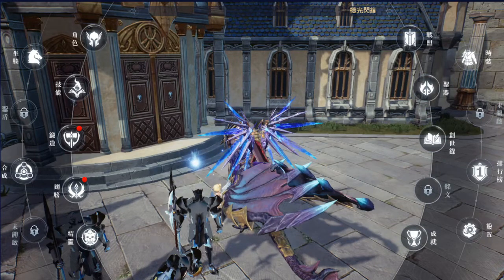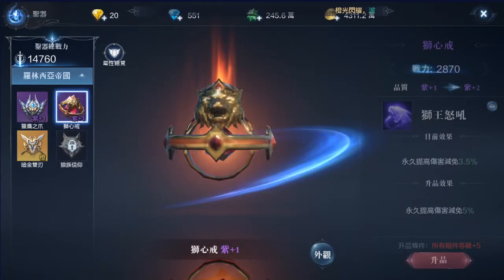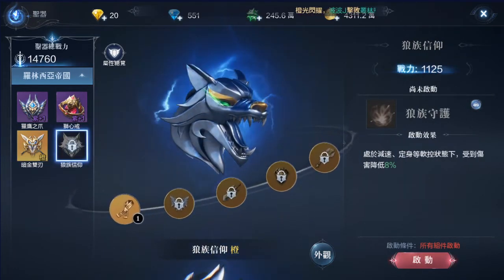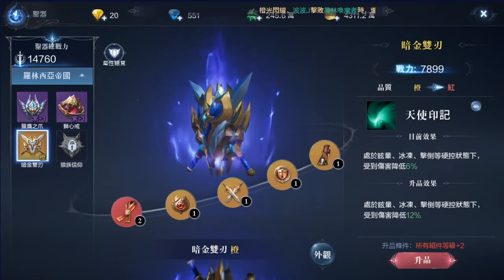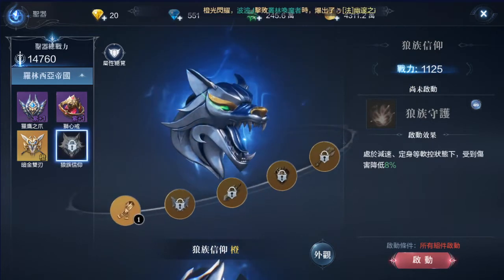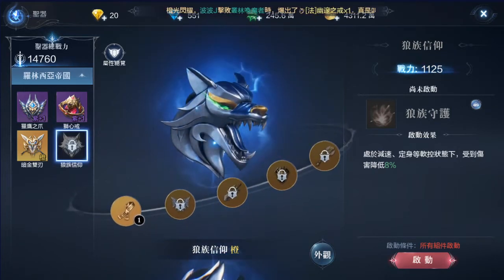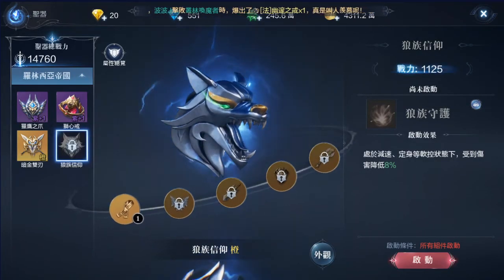This is Holy Artifact — an extra function opened up especially for pay-to-play and PVP users. When you complete sets, you get extra PVP options like reducing skill damage, preventing damage taken when under crowd control spells. I wouldn't recommend free-to-play players to go hard on this because it's going to cost a lot of money. But if you are a pay-to-play user, you can take a look at this.